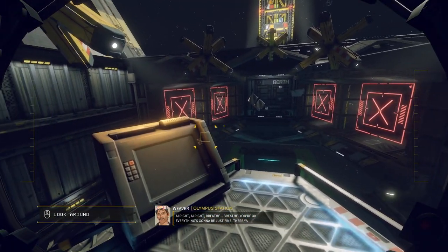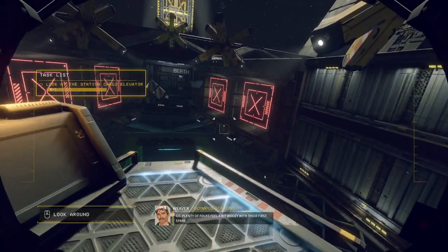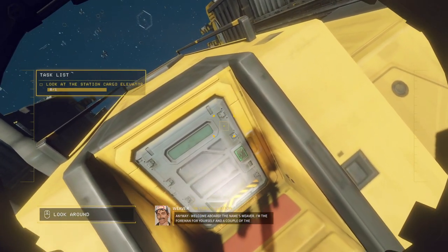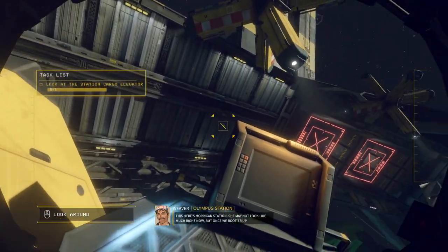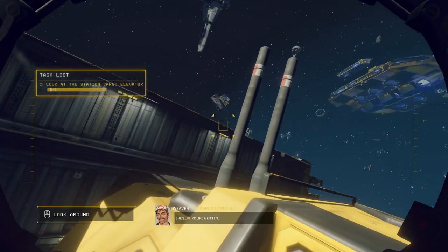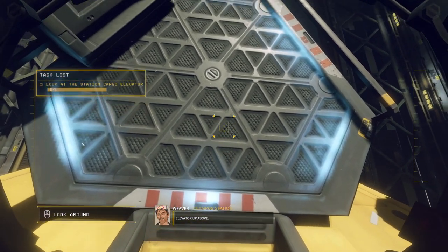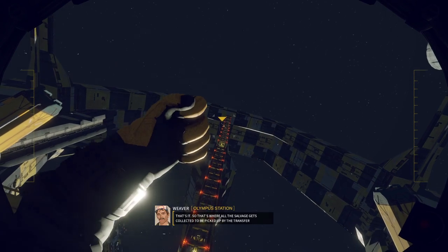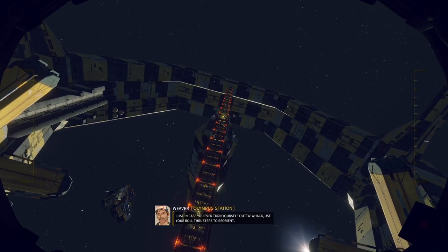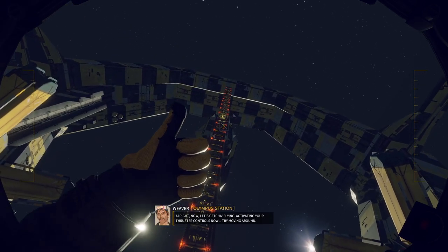You're okay. Everything's gonna be just fine. Escape options — all right. Plenty of folks feel a bit woozy with the first pair. Welcome aboard. The name's Weaver, I'm the foreman for yourself and a couple of other shipbreakers in this region. This here's Morrigan Station. She may not look like much right now, but once we boot her up she'll purr like a kitten. Let's test out your orientation control — look up at that cargo elevator above. That's where all the salvage gets collected.